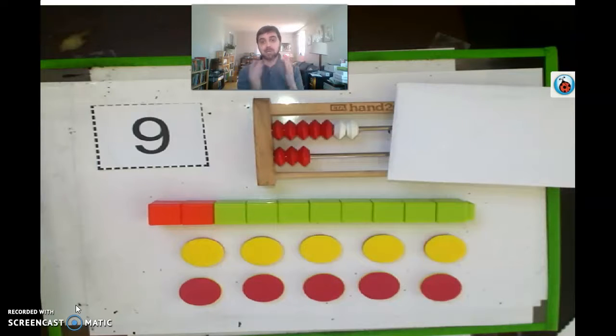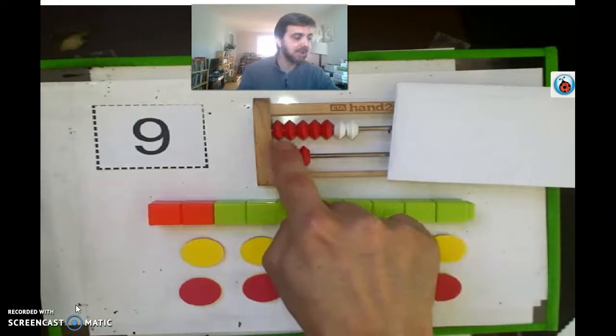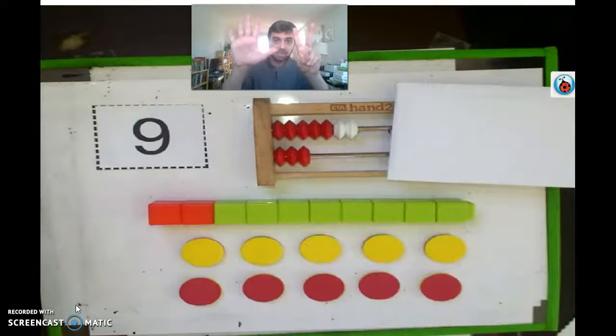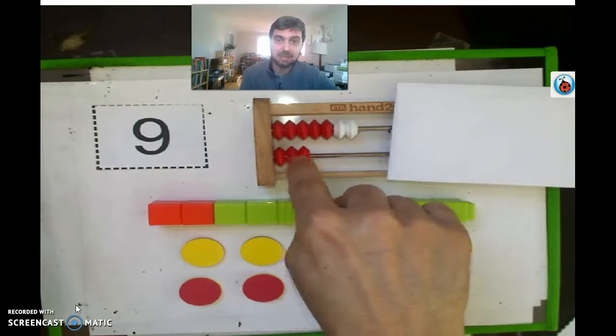Any ideas yet? If you want more time, just pause the video and hit play when you're ready. Okay, here we go — we have nine here clearly. On the rekenrek, I can see that's five — one, two, three, four, five reds — then six, seven — so it's seven — plus three more: eight, nine, ten. So seven and three make ten.